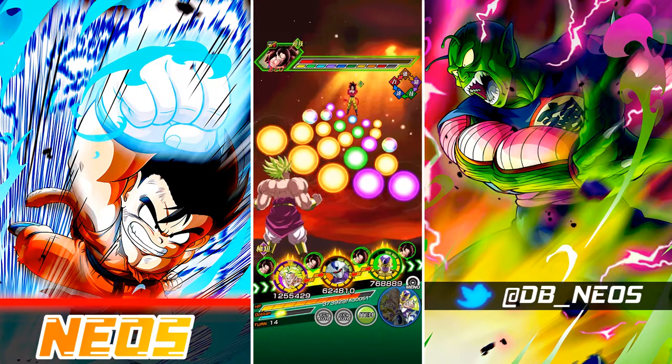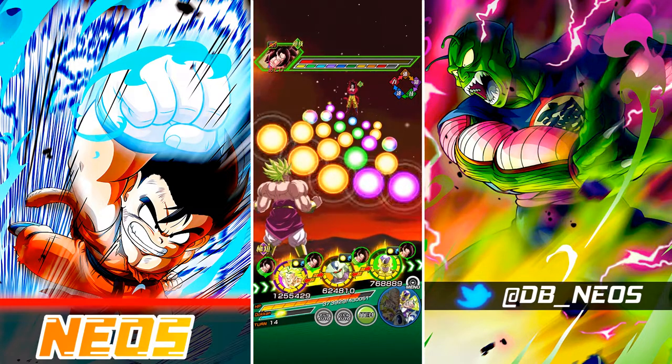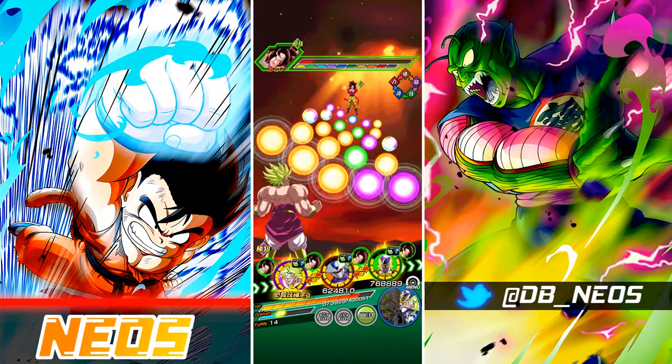With Broly's active skill, we get six Ki and 60% attack, and attack's effective against all types. And because we have Transforming Freezer and Physical Final Form Cooler, they do share a lot of links, mainly Big Bad Bosses as the main link.